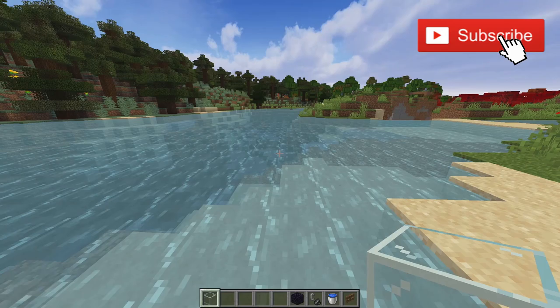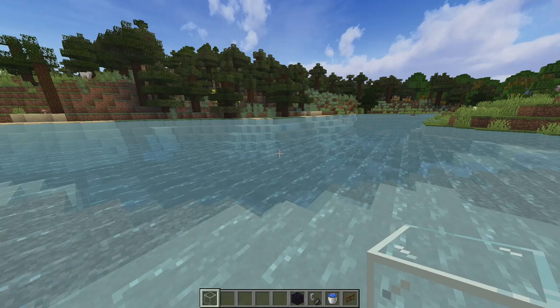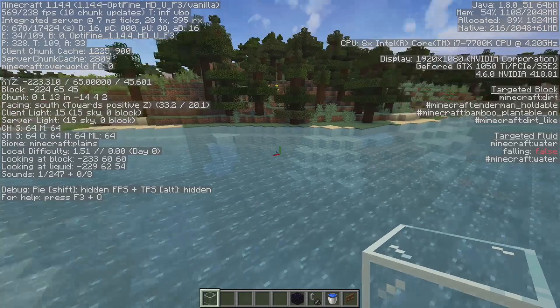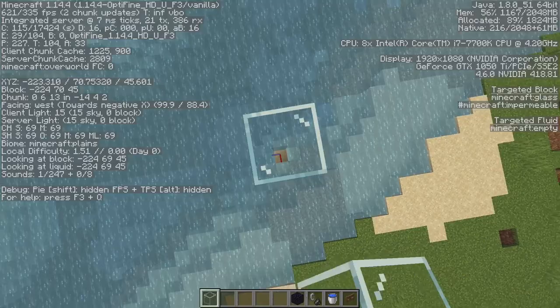The first thing you're going to want to do is find where you want to build it. A river biome is best, but you can also build it in a deep ocean biome. Right here I have a river, and this is part of the river. Right when we get to here we're in the plains biome, and I'm going to build it at least 20 blocks above just so that I get better spawn rates from my AFK platform.